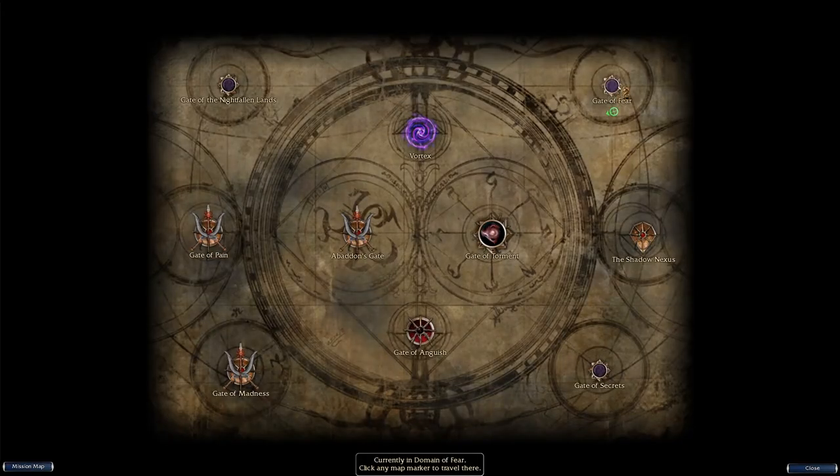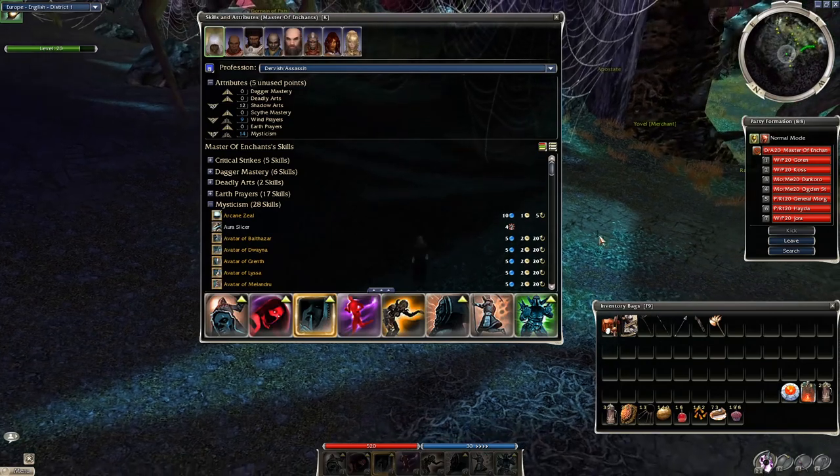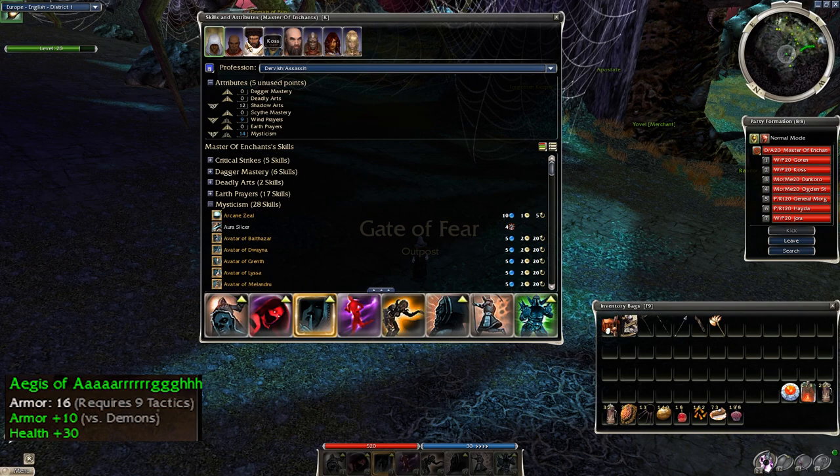Anyway, let's see what a full run looks like. Map travel to Gate of Fear, activate your Lightbringer title, get this build and get the shield set. By the way, if you have a shield with +10 armor against demons that's perfect because most enemies here are demons, but if you don't, any max armor shield will work as well.